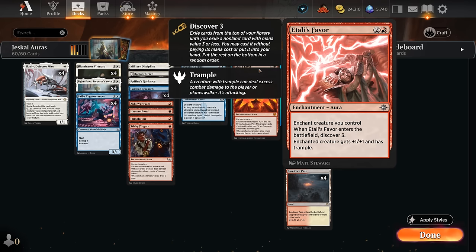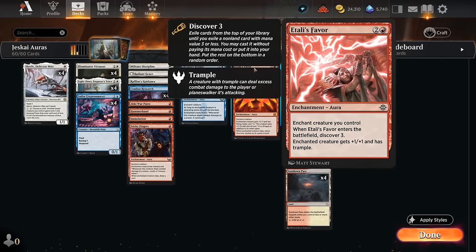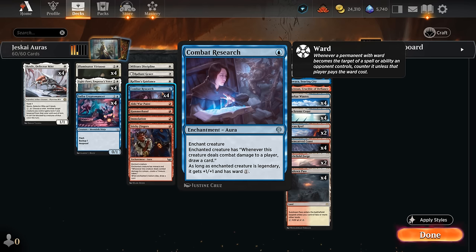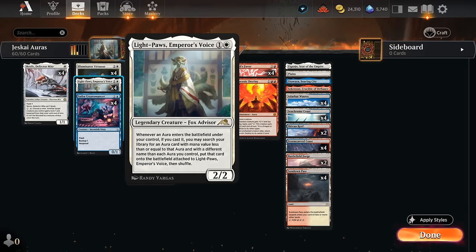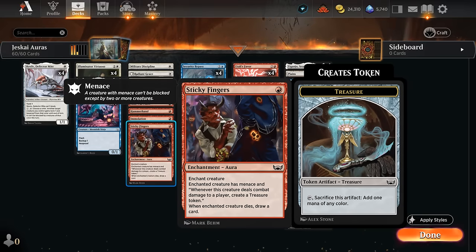Say we have Light Paws in play on turn three and we play Itali's Favor — we now get to discover 3 in addition to triggering Light Paws' ability. So we can immediately go get another three-mana aura, like our one copy of Draconic Destiny, giving the enchanted creature +1/+1, flying, haste, and fire breathing — paying one mana to increase its power by one until end of turn. When the enchanted creature dies we can return Destiny to its owner's hand. But we're not done yet — discover 3 is still on the stack, which could find a copy of Combat Research, giving Light Paws +1/+1 and ward 1 because it's legendary, and drawing a card when it deals combat damage. Casting that aura triggers Light Paws again, finding another one-mana aura — maybe Sticky Fingers, giving menace and making Treasure tokens when we connect.